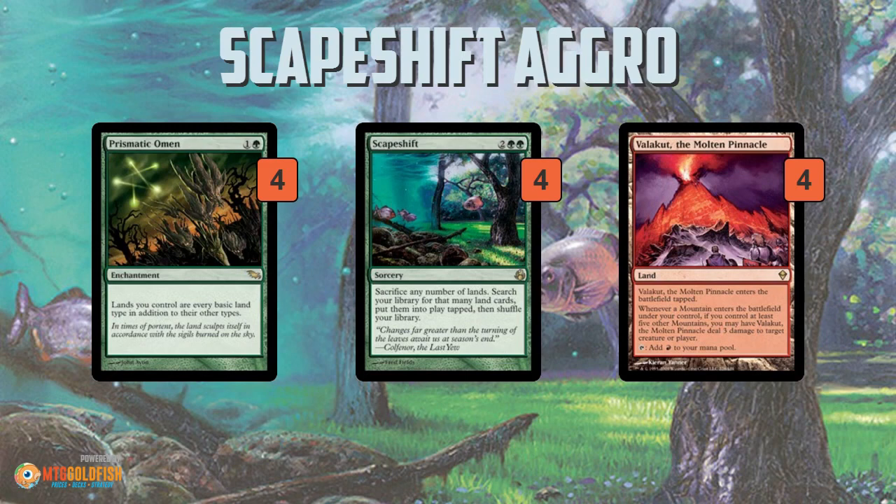The weird part is most Scapeshift decks are built around ramping — you're playing Sakura-Tribe Elders, Primeval Titans, Far Seeks, and so forth to get a bunch of lands on the battlefield. You get up to seven lands, stack them, deal 18 damage with Valakut, good game. But this deck doesn't really have ramp. You get Explore; otherwise you're not really ramping, so you're kind of playing this fairly.